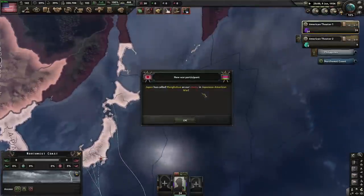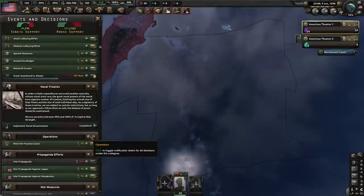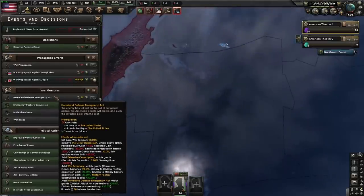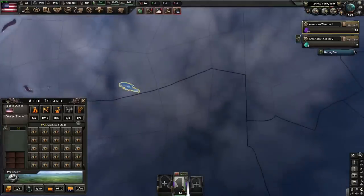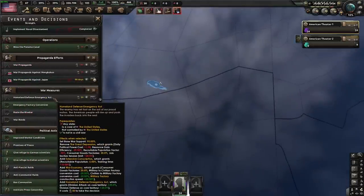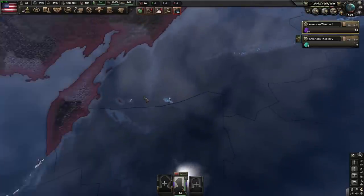Now we can't actually just immediately destroy Japan here — it's unfortunate but we can't. This is why we are granting statehood to Alaska: it makes Atu Island a core once this finishes, at which point we can activate Homeland Defense. It'll immediately remove the Great Depression, we'll immediately go to extensive conscription and war economy, and we get division attack and defense on core territory — all amazing things.